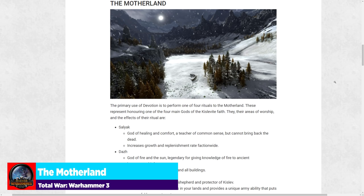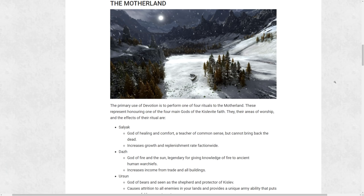Moving to our first actual mechanic: the motherland. This is the primary use of devotion. You use devotion to enact one of four rituals or invocations. The first is invoking the god Salyak — the god of healing and comfort, a teacher of common sense but who cannot bring back the dead. This increases growth and replenishment rate faction-wide, lasting for 10 turns. Each invocation generates supporters based on specific actions; for Salyak, you gain one supporter when a character gains a rank.